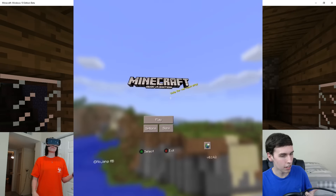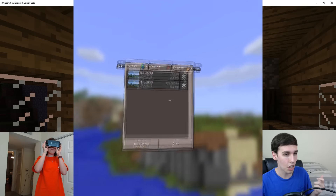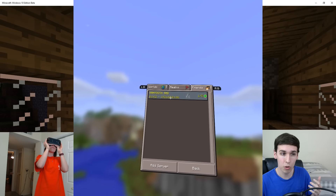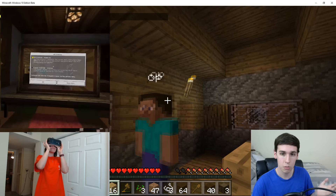On the Gear VR side, all you have to do is press play. And then up at the top right, you'll see the tab that says Friends. Click that, and then as long as you both are on the same Wi-Fi, you should be able to see the world that you just created and spawn in.